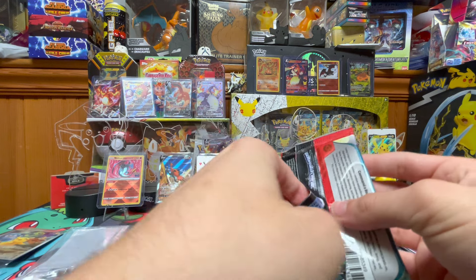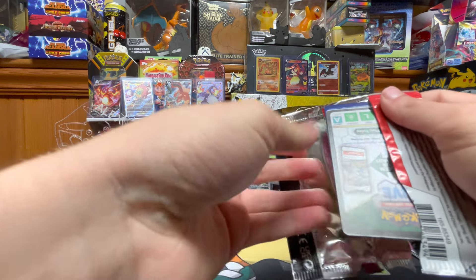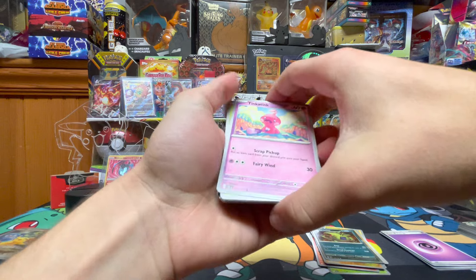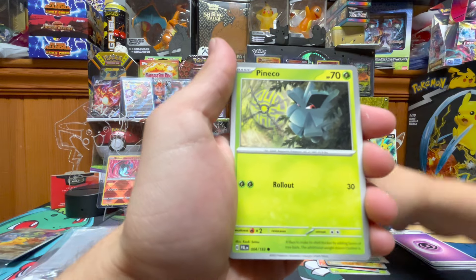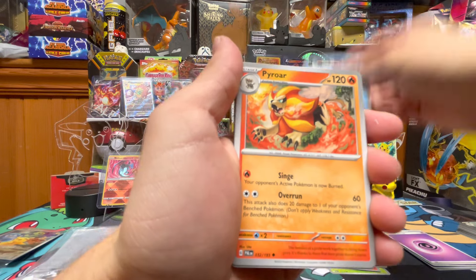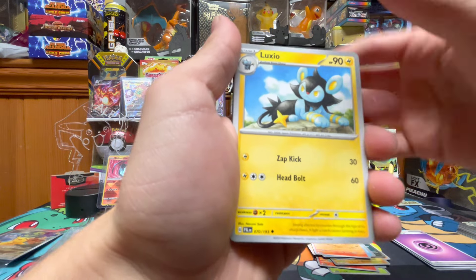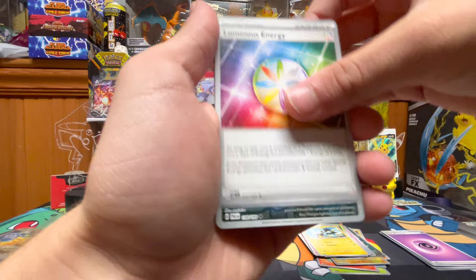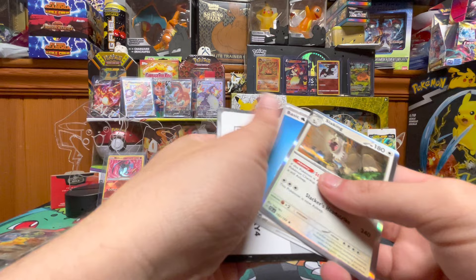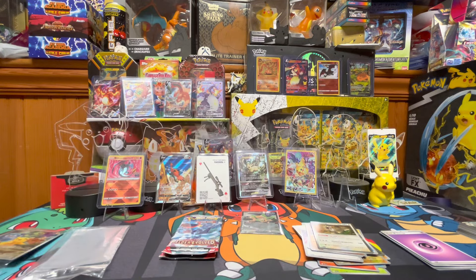This box was pretty tough — rough, rough box. We got Tinkatink, Pineco, Mankey, Delibird, Pyroar, Luxio, Luminous Energy, Zoelius, Granickel, and Slaking. Code card. Two packs left.